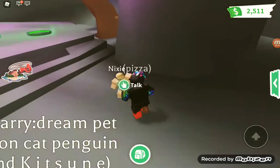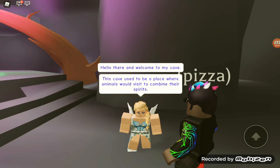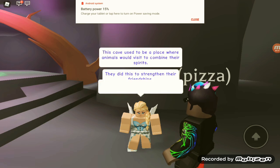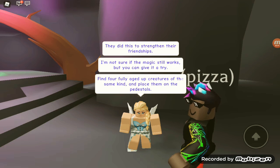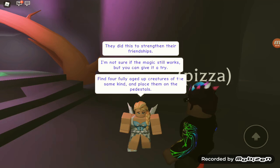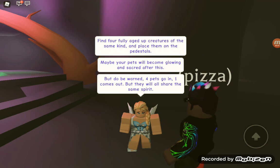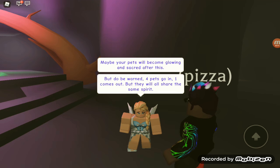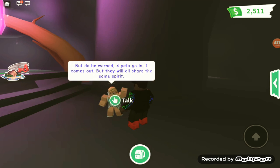There's my brother, if you are suspicious. Let's talk to Nixie. Hello, welcome to my cave. This cave used to be a place where animals would live and combine their spirits. She is talking way too fast.